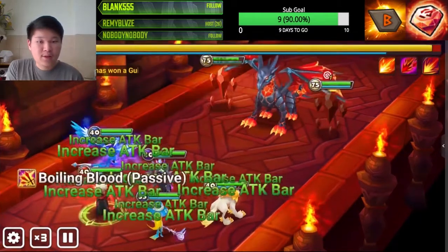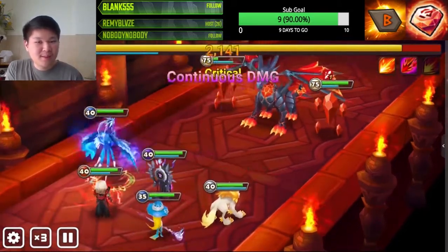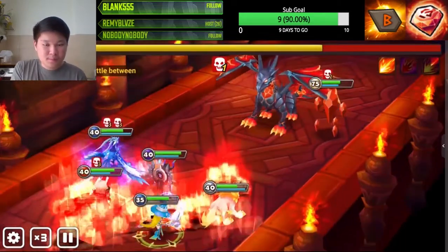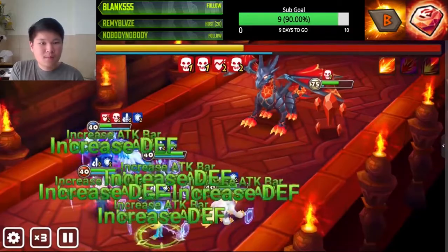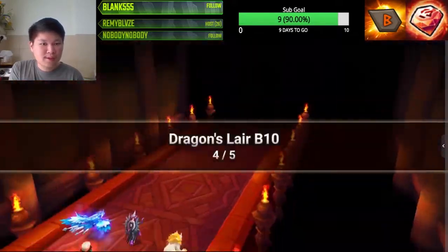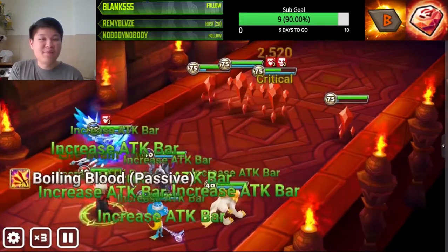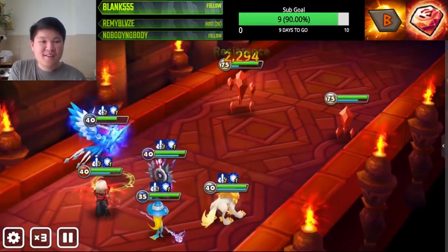The Firdous and Water Phoenix are actually stun-locking enemies so no defense break is coming through this time. That's what's so good about the Water Phoenix — it's not just raw damage but also the crowd control that makes this run more reliable and faster. Looking much safer now and we can auto this. Firdous is actually faster and cleanses the defense break nicely.